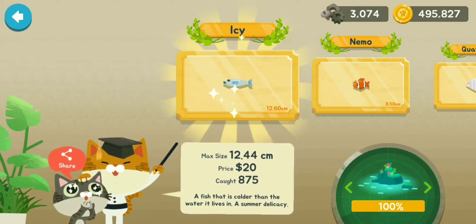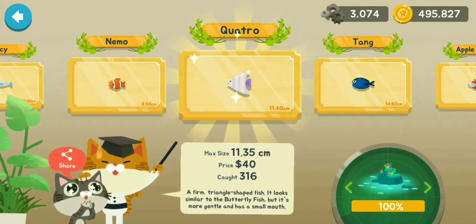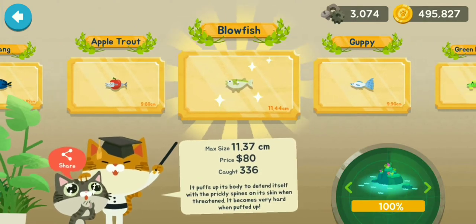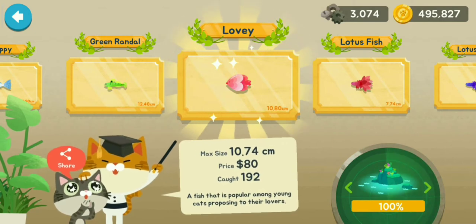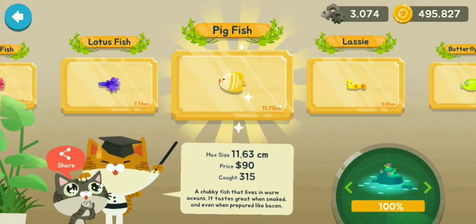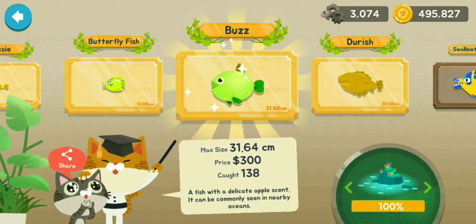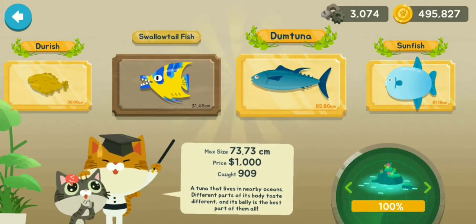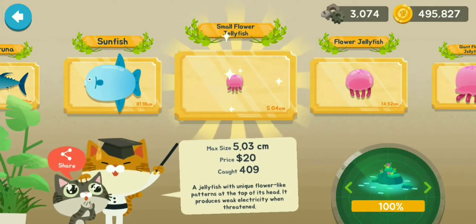I'm just going to go through every fish: the Icy, the Nemo, the Quattro, the Tang, the Apple Trout, the Blue Fish, the Guppy, the Green Randall, Lovey, the Lotus Fish, Lotus Fish again, the Pig Fish, the Lassi, the Butterfly Fish, the Buzz Fish, the Durrish Fish, the Swallowtail Fish, the Dumb Tuna, Sunfish, Small Flower Jellyfish.